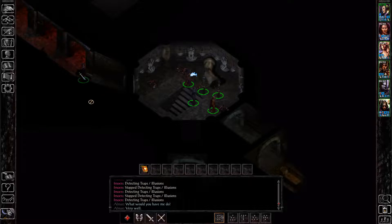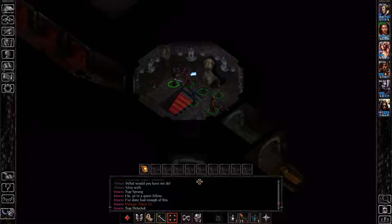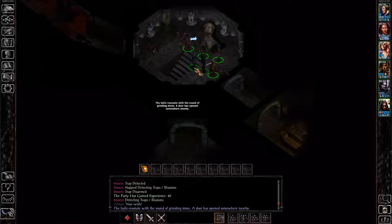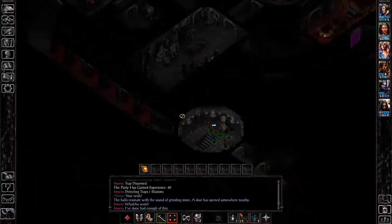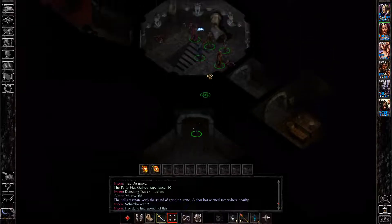You'll notice in this room there's actually a trap going down these stairs, and these stairs are not the way down to the next floor — they're just a fake way down. In order to go down to the next floor, you actually need to go through this door here. The Ward Stone we grabbed up here is the one that opens this door, and this basically allows you to go down to the third floor.